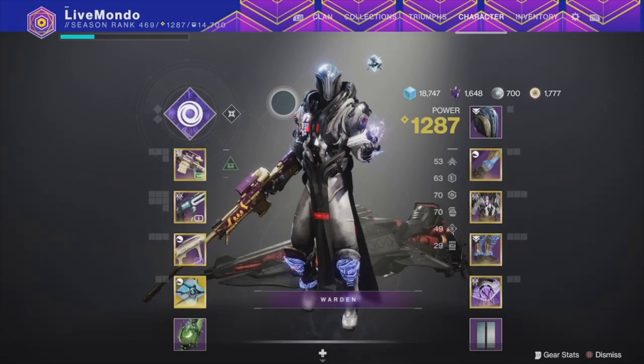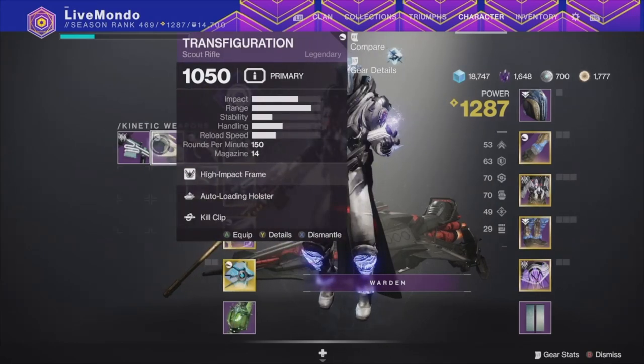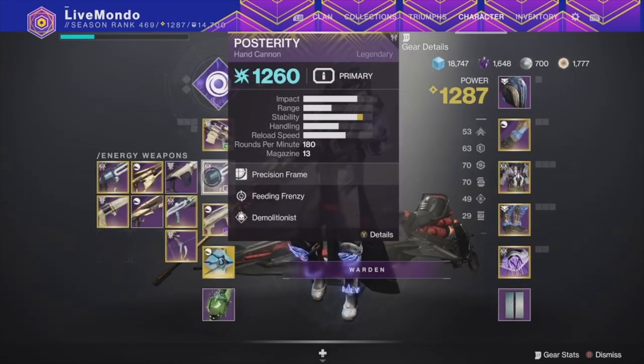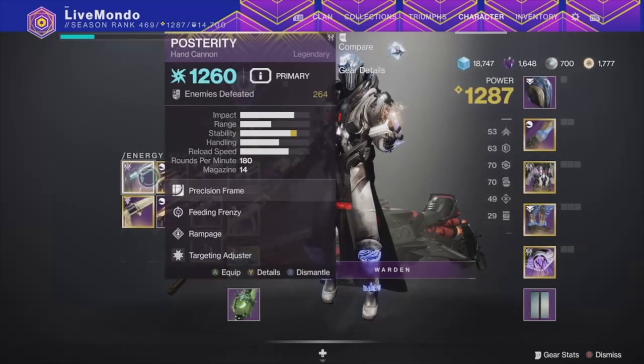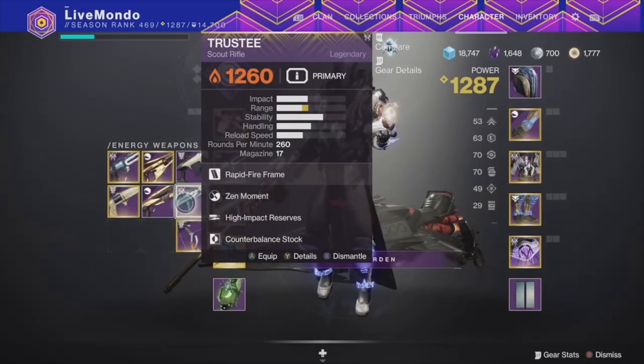Hi guys, my name is LiveMondo and this is how to get all the raid chests in the game solo. That's 2 in Deep Stone Crypt, 2 in Last Wish, and 2 in Garden of Salvation.